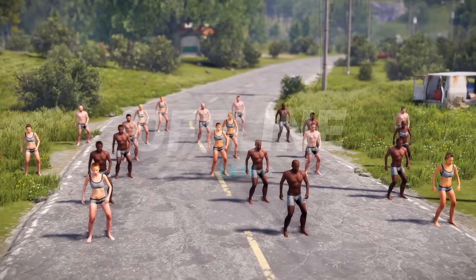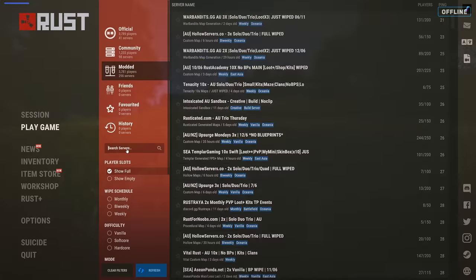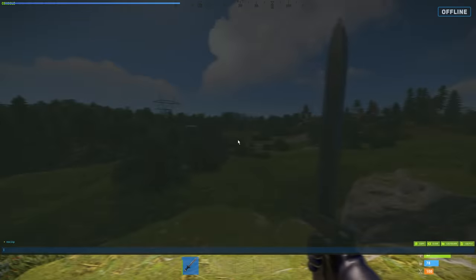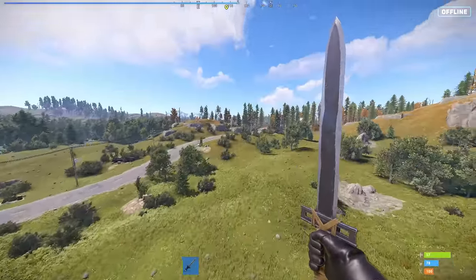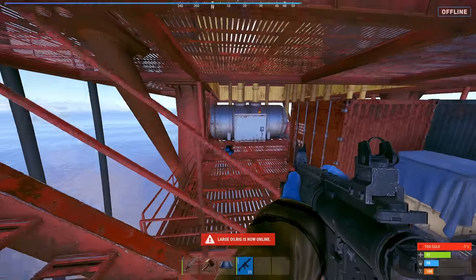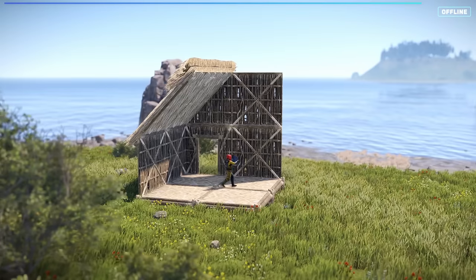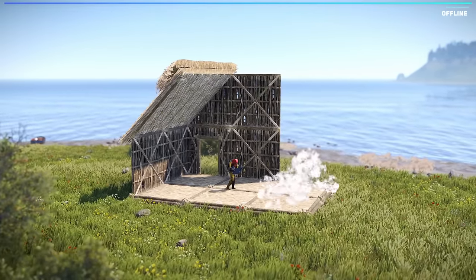If playing on a server with hundreds of other players is overwhelming, try a creative server or run your own locally. You'll have the freedom to experiment and learn about the game mechanics, test taking over a monument or building a certain base without wasting time or resources. Playing offline is a great way to learn and progress.